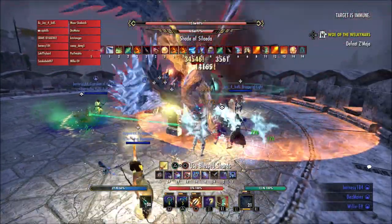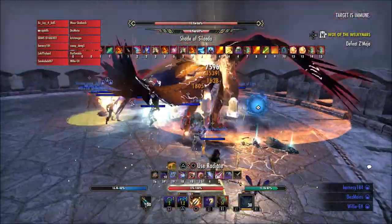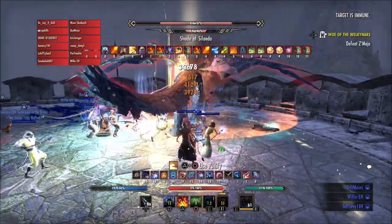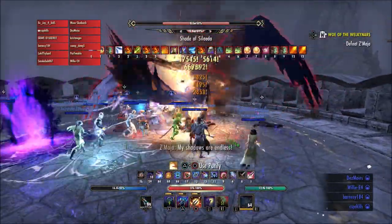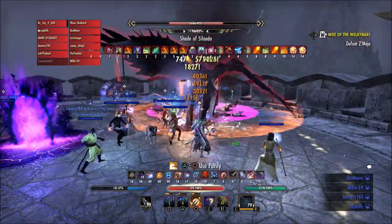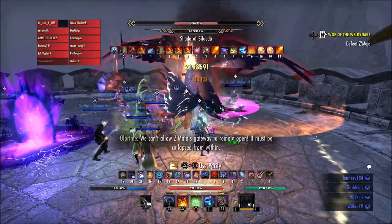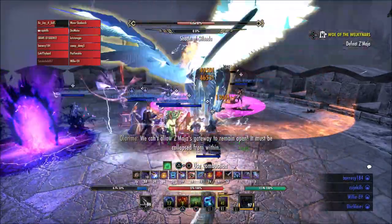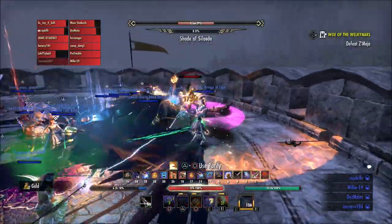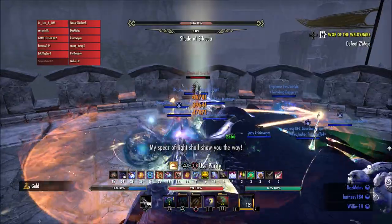Right now on PlayStation, and I'm sure this is probably the same on Xbox and PC, you go in to find a guild and you have to type in a lot of different criteria of what you're looking for. There are options for things like PvP, PvE, casual style guilds, role-playing style guilds, trading guilds, and you check the box for what you want and it pulls up a list showing all the guilds that have those options.